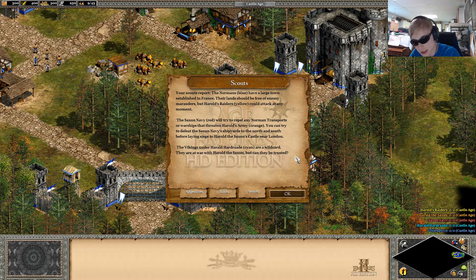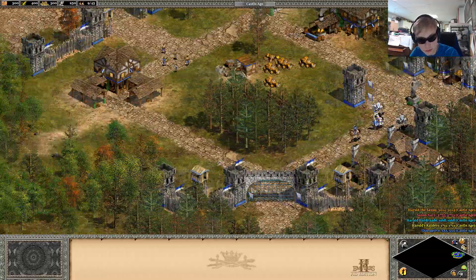The Saxon Navy Red will try to repel any Norman transports or warships that threaten Harold's army Orange. You can try to defeat the Saxon navy's shipyards to the north and south before laying siege to Harold the Saxon's castle near London. The Vikings under Harold Hargerad, Cyan, are a wild card — they're at war with Harold the Saxon, but can they be trusted? Who knows?